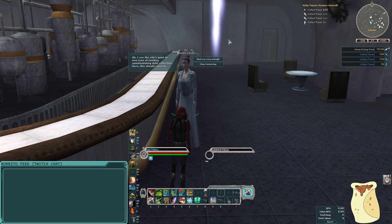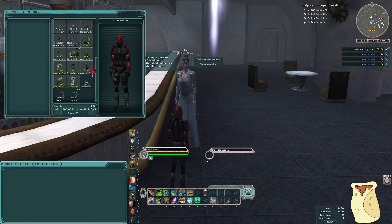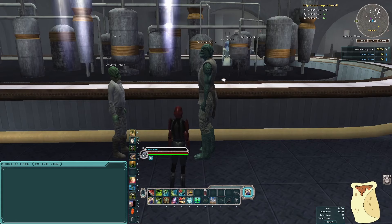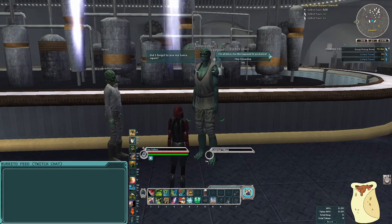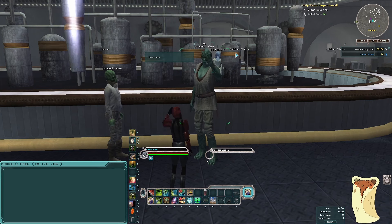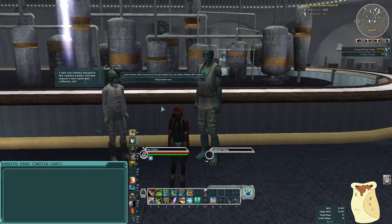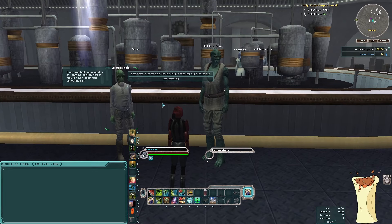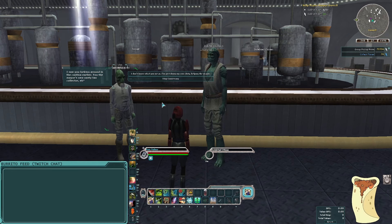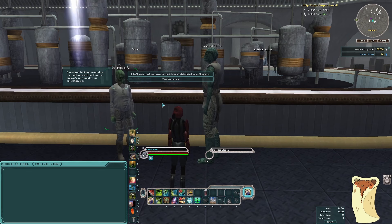The citizen says, 'If the city's gone to new lows of sending unintimidating debt collectors here, this should cover it.' I wonder what would be more intimidating — having my helmet off to show a Bothan face? Either way, the last citizen at the bar says, 'Did I forget to pay my taxes again? Here, I have the credits. Tell the mayor they need to get a better automated tax collection system.' This is funny — even in a science fantasy setting, this quest written in 2023 or 2024 just assumes these futuristic cities don't have good automatic payment methods. Either way, one last citizen spots me: 'I saw you lurking here in the cantina, you're the mayor's new nasty tax collector, eh?' I say, 'I'm just doing my civic duty, helping the mayor.'